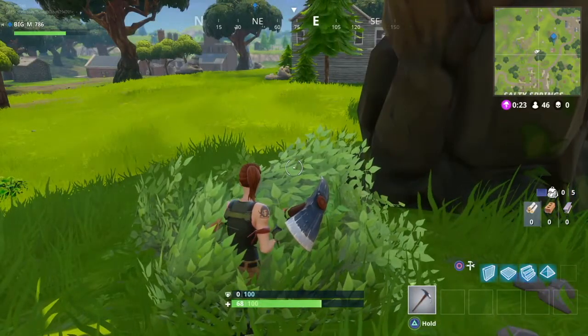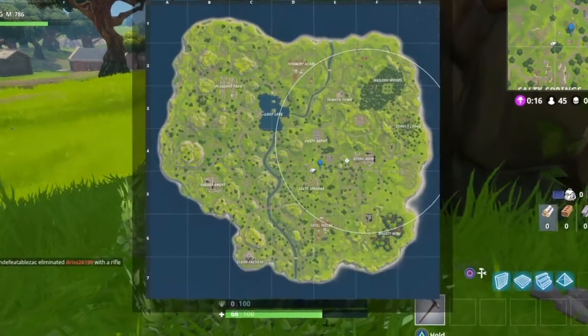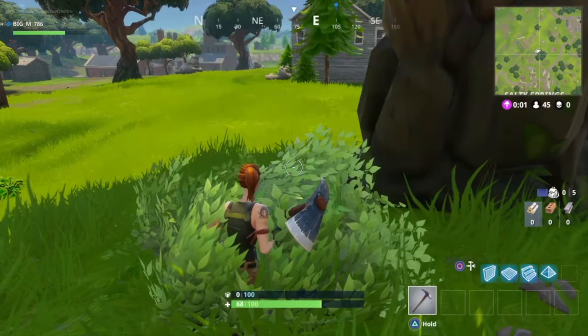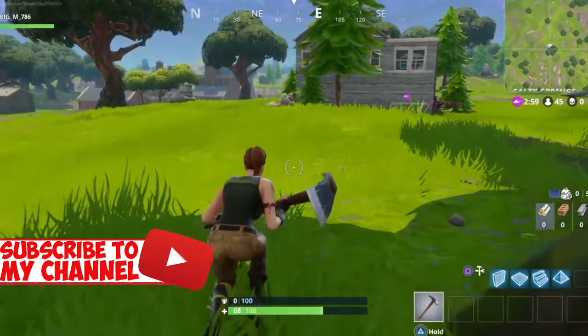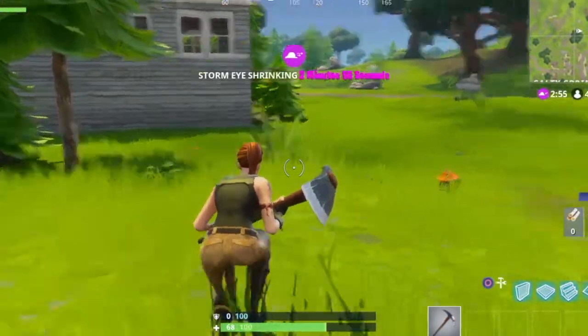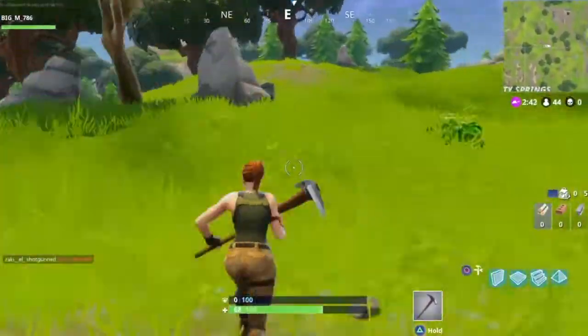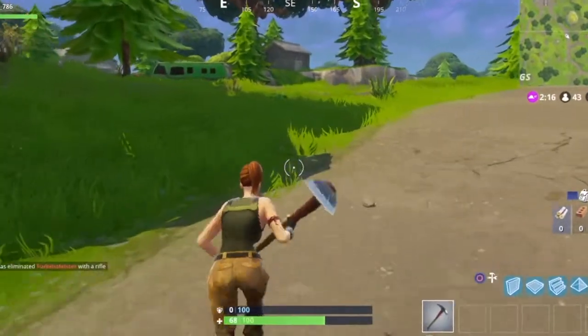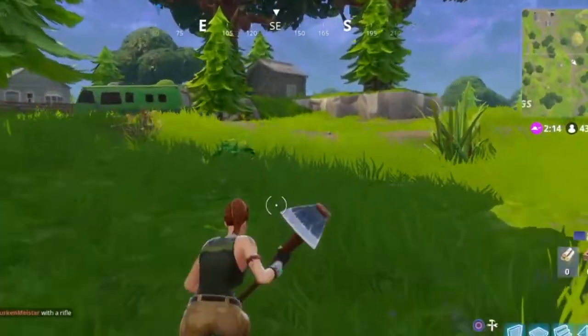For the first thing, you need to put a marker on the map like I'm doing. Once you've placed the marker, go to the location — it's near Salty Springs. Once you find the location, you'll be able to see this small gray house.